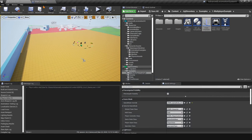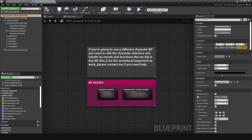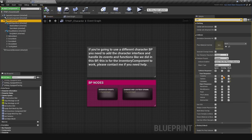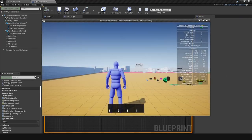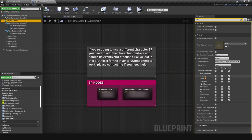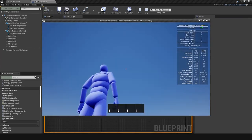The second problem is in the TPMP Character. Open it, select the Capsule Component, go to the Details panel and search for Collision. The collision preset should be set to ALS Character. Then select the Mesh and make sure it ignores both Camera and Climbable, because if those are set to Block the camera will go through objects — which we definitely don't want.